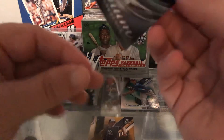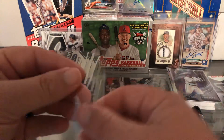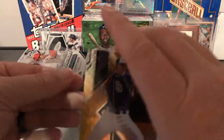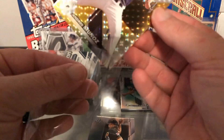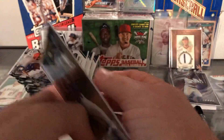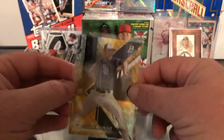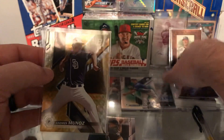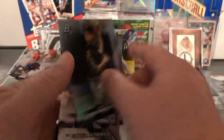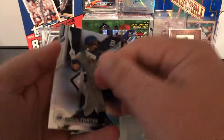That is a one-of-one. Not really worried about the auto right now. I don't get a lot of one-of-ones — I have pulled them in the past on this channel. It's a prospect, and only one of these cards exists. Really cool hit. You guys tell me — does that beat the Wander Franco? One-of-one gold. We still have two autos to go. Puig Cabrera. I didn't pull any one-of-ones across six or seven boxes in a row, and then this box had been sitting on my shelf. The one-of-one is going to go in my personal collection.